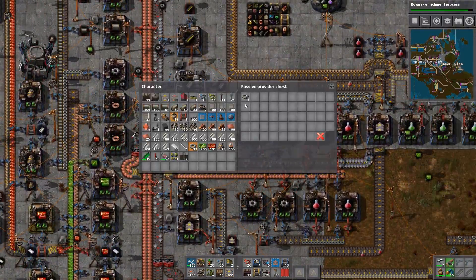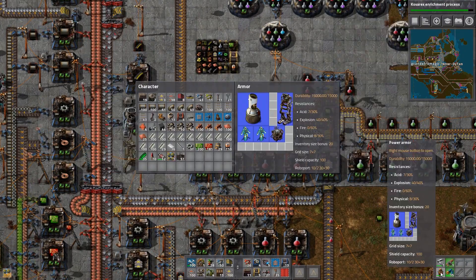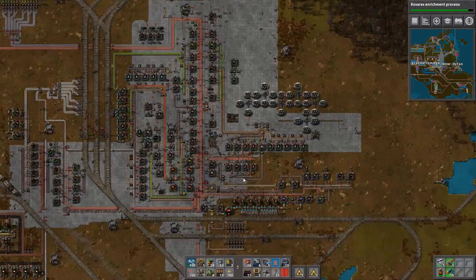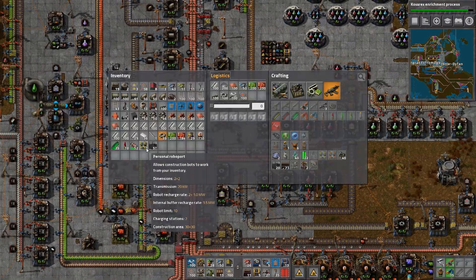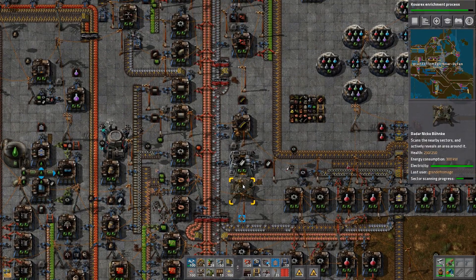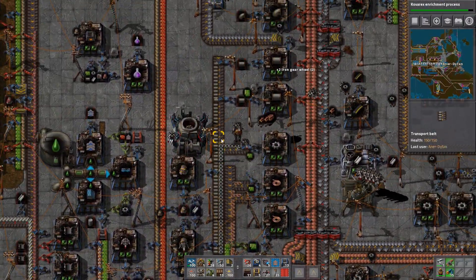Transport belt and gear wheels — lots of gear wheels. I think I might have just orphaned a load of robots. We actually need more gear wheels — we need more gear wheels.